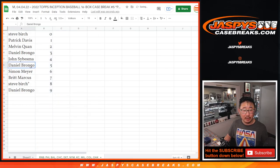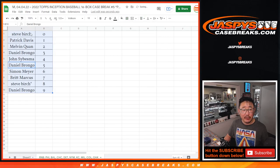So let's order these numerically and fill up the last number block, then we'll pop open that case of Inception Baseball later tonight. jaspescasebreaks.com. Bye-bye.